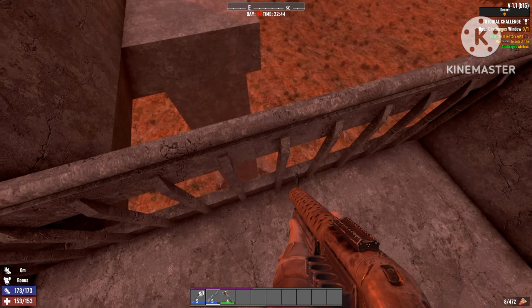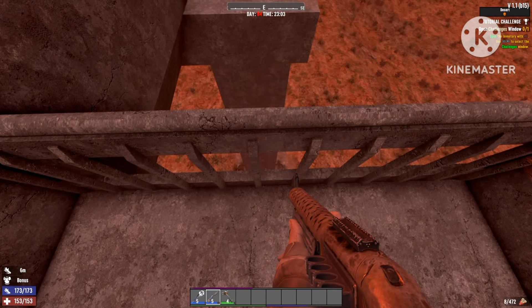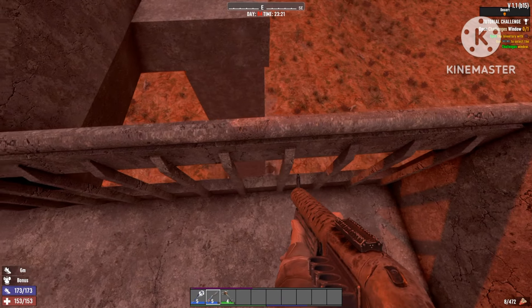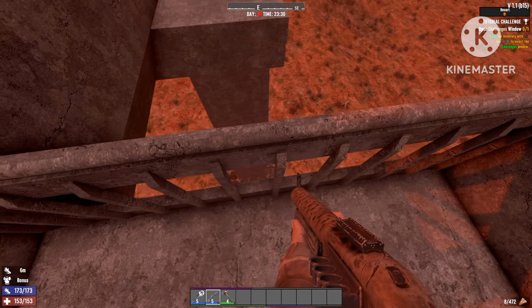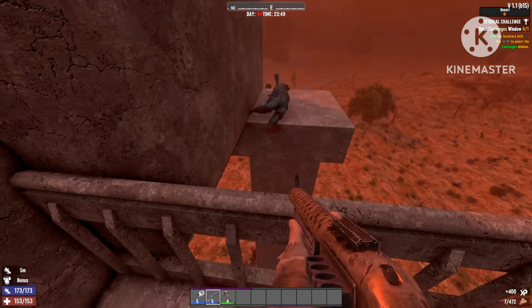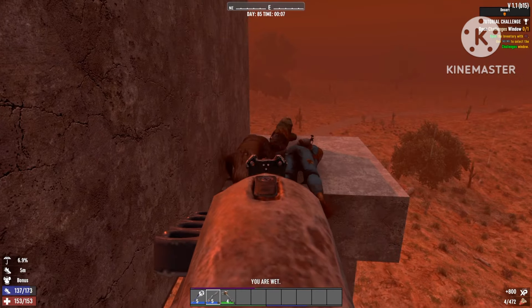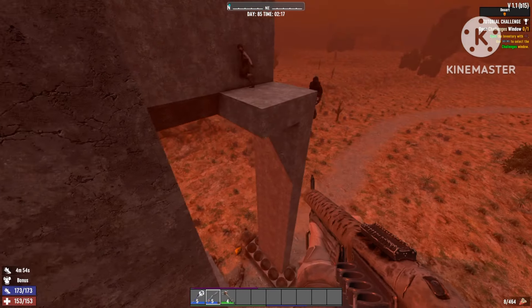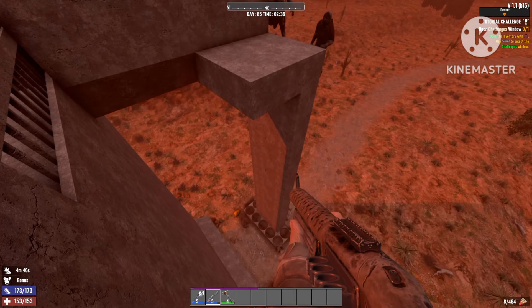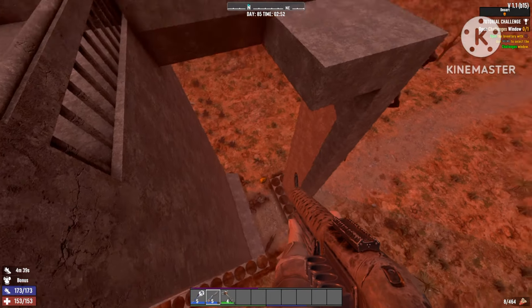They just run right past all your structures straight to the ladders. I'm going to go outside the building to give you a better view — like you can see, they fall down and won't stop for anything, won't attack anything, they just keep running in the exact same loop. From the outside you can see they fall down on the ramp and go straight to the ground, then stand up and repeat the loop without damaging any of your structures at all.